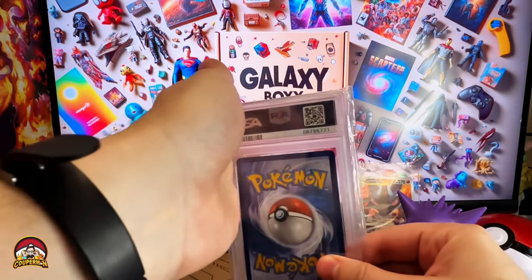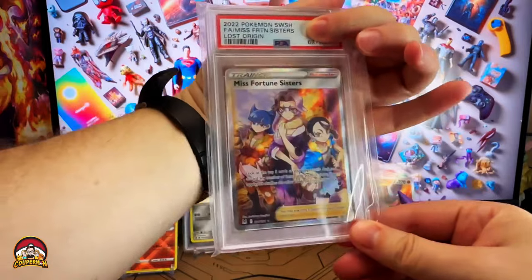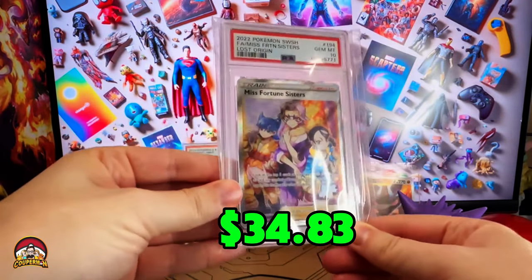Now for the last graded slab — what will it be? It's a Misfortune Sister from Lost Origin. Okay, but anything less than a 10 is a fail. It's a 10! Let's go!